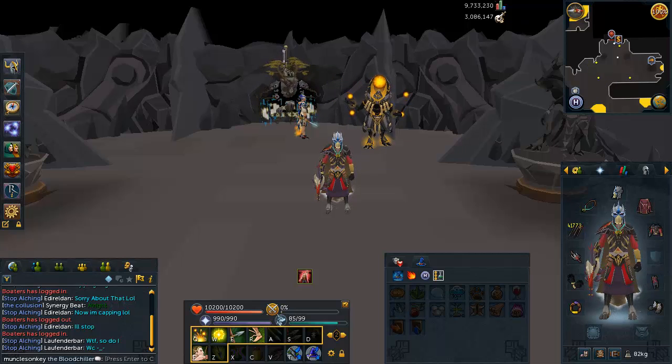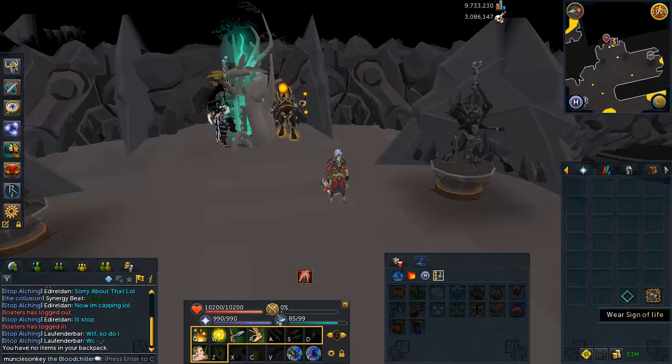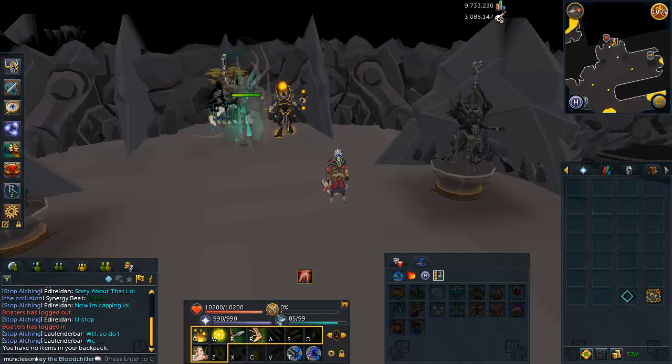If you can't afford or don't meet the requirements for higher level armor, you can wear Warpriest or even Royal Dragonhide if you want to be really cheap. The final two equipment items I'd recommend are a Sign of Life — you can just buy these off the GE — and this is a one-time mess-up free chance on Jad.